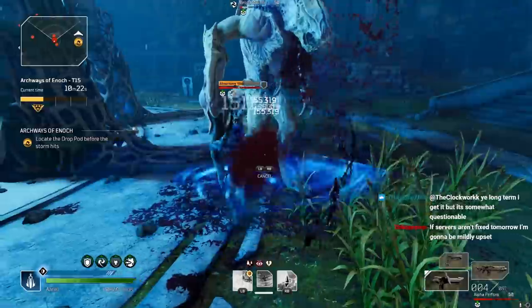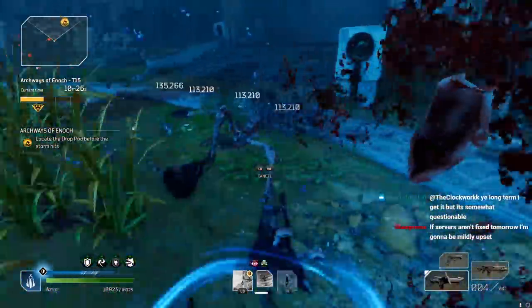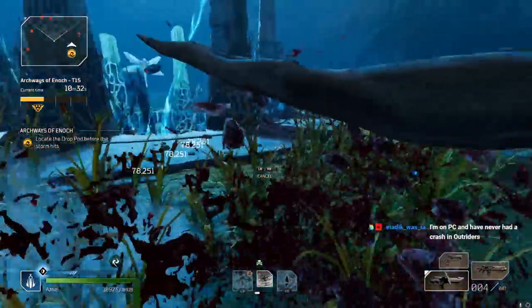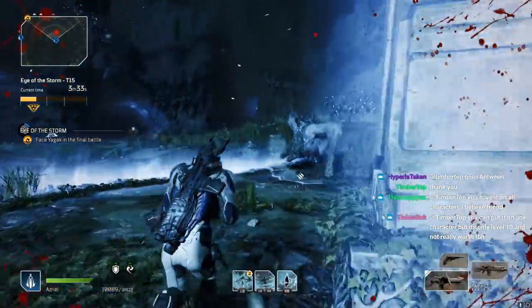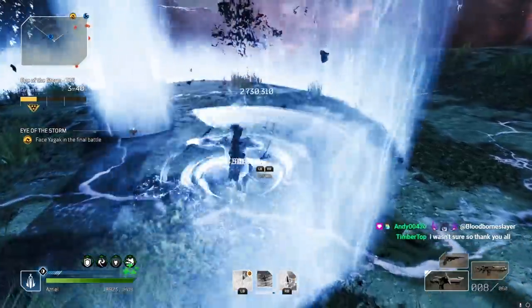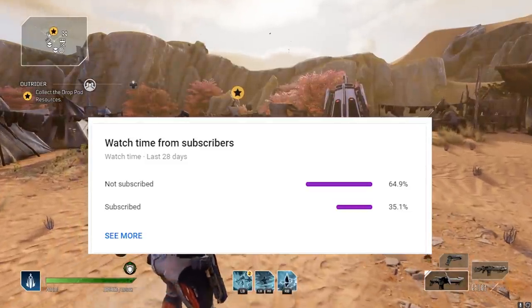I didn't think it was possible, I didn't think we'd get to this point. This build demolishes eye of the storm solo — it does all of the content just as fast as a firepower build. It needs a ton of gear, and I've learned a ton about how to scale anomaly power best. So even if you're not going into a cyclone build, you'll probably learn something about making an anomaly build through this. Drop a like, comment, subscribe, and let's get right into it.